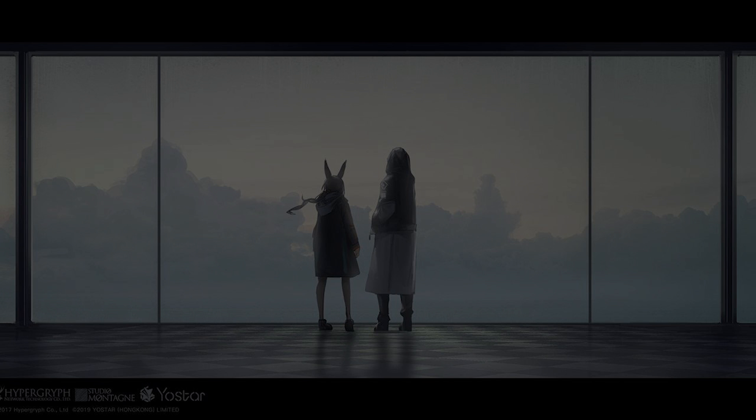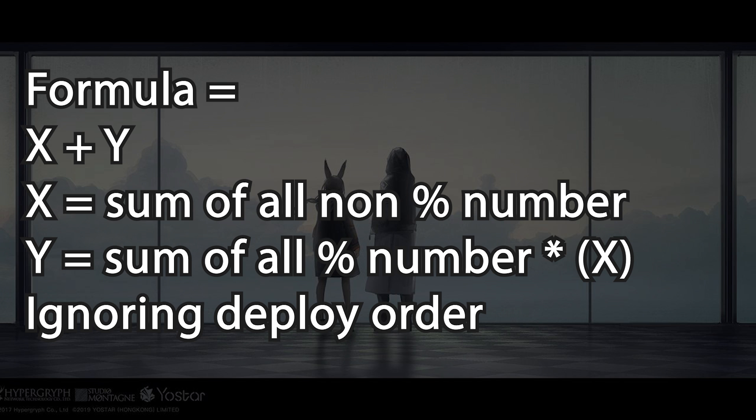Now let's look at how the Arknights formula works. The Arknights formula equals X plus Y, where X is the sum of all non-percentage numbers — the base number in the operator's menu plus any flat non-percent values, such as Shining and Nightingale's talents and debuffs, or Meteorite and Ifrit. Y equals the sum of all percentage numbers multiplied by X. Those percentage numbers come from skills or talents.